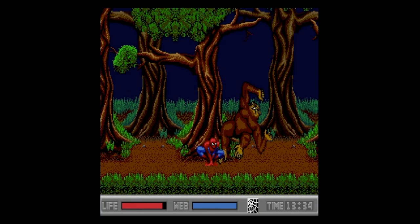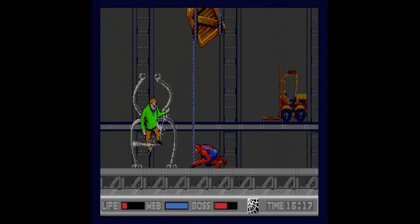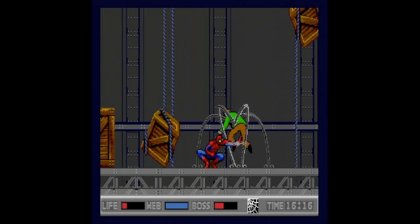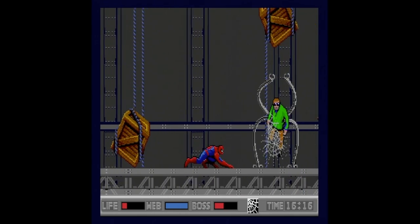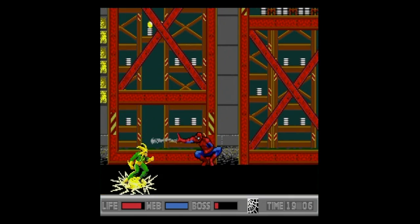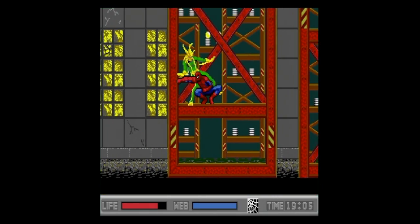You can now transition from wall to ceiling, fixing a complaint I had in regard to the Genesis version, but at the same time making many of these levels easier to navigate. Bosses I struggled with in the Genesis version are laughable here — the giant ape is now one of the easiest fights in the game. In fact, I didn't find any of this to be difficult, with Doc Ock now being the toughest villain in the entire game. Every villain saved for Sandman has a new pattern and what worked in the Genesis version just doesn't work here.